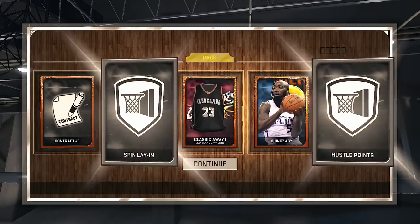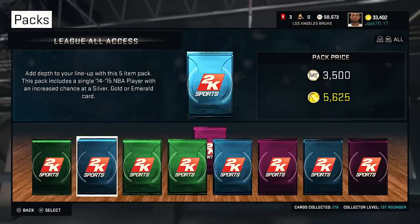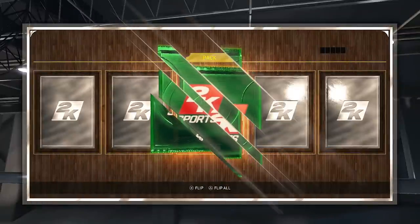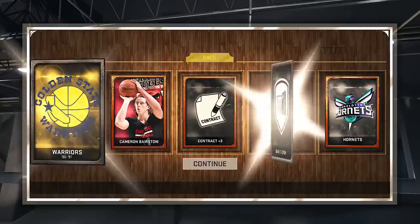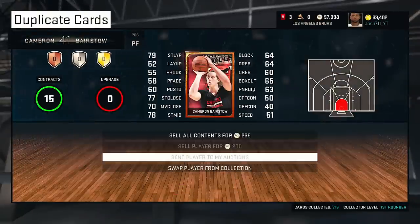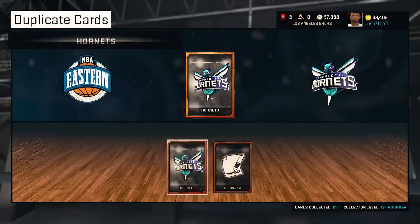Getting into the next league pass pack, we ended up getting a contract and Quincy Acy, who would end up making my team for the eighth seed surprisingly. But that aside, we're gonna go ahead and open up a couple more packs because these packs have been dry. We're trying an empty pack right here, and in this empty pack we get three bronzes, two silvers, and a Cameron Bairstow. Not a good pack at all, but that's the risk you take when you open up packs.